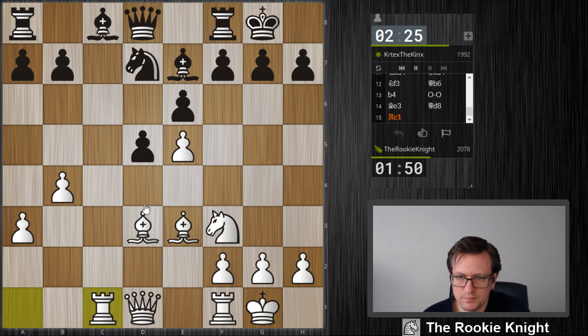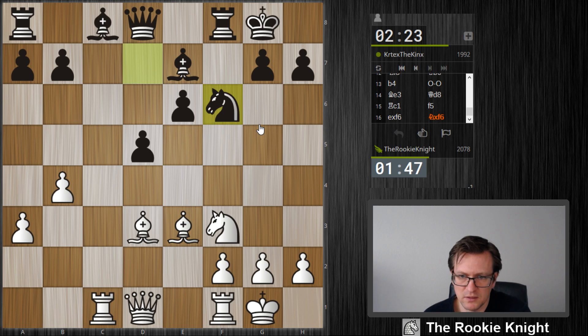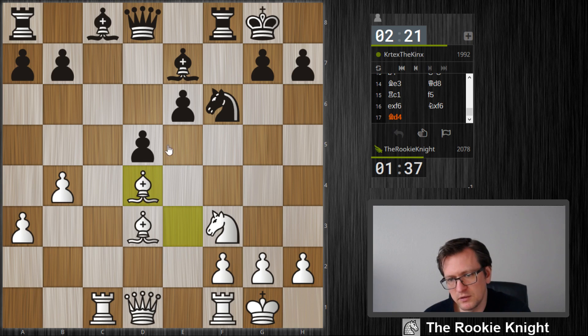Let's just develop. He will need to find a solution here for this bishop. Of course I just take here, and maybe knight g5 even is a move. So my pieces are wonderfully placed here in the center — rook e1 maybe.